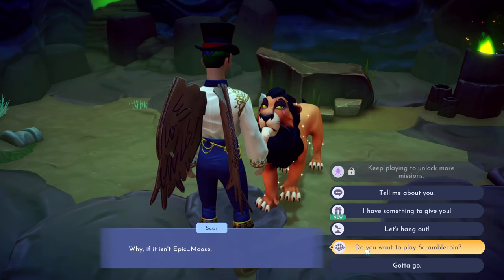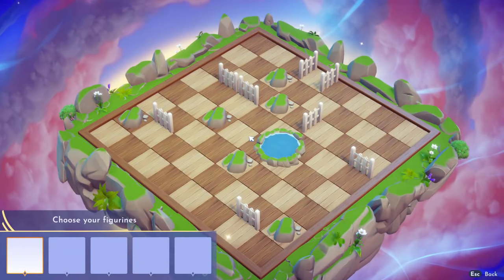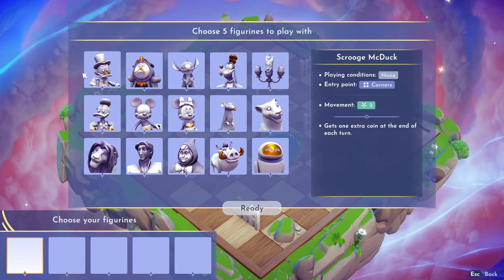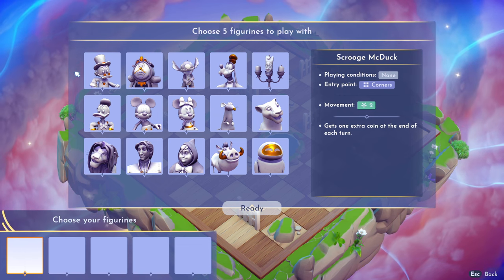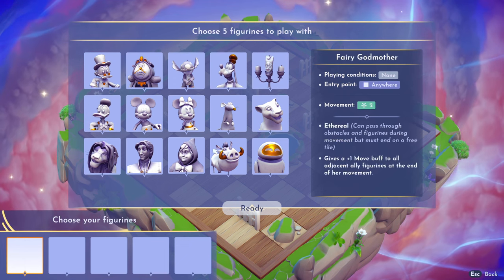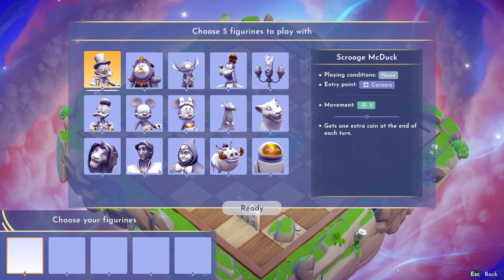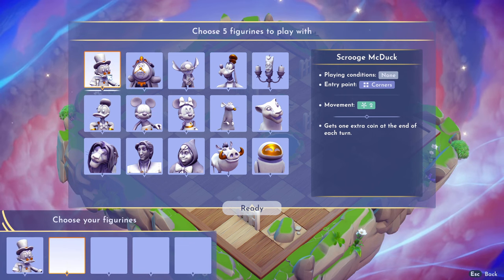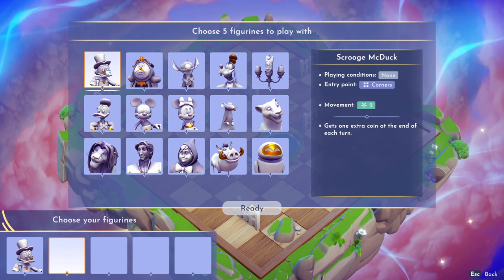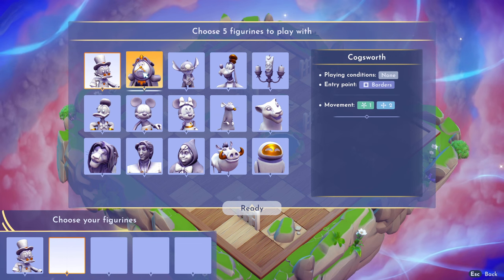We're going to play Scramble Coin with Scar. It doesn't really matter who you play against — they each have their own strategies and different player character figurines. We're going to show you the figurines I typically play with and my typical play style. When building your team, you definitely always want Scrooge. You'll place him first; he can start in any corner and move two spaces in any direction.